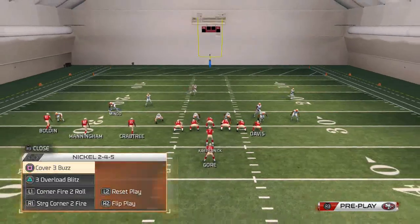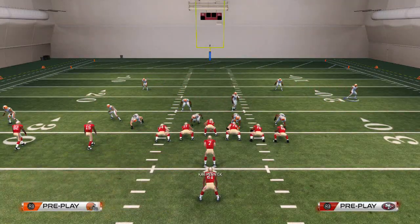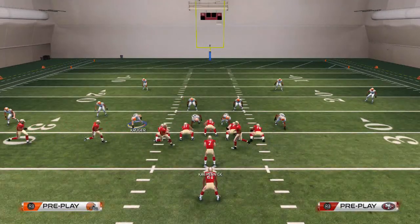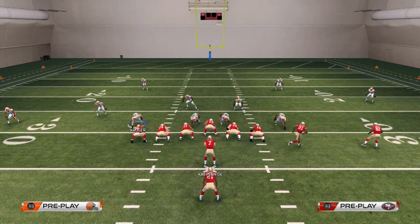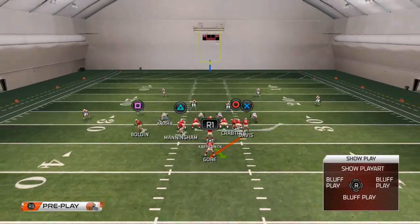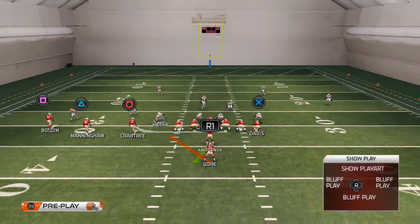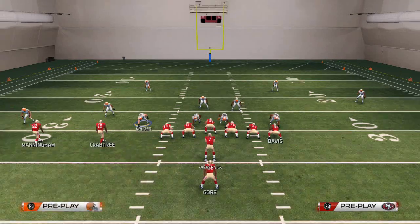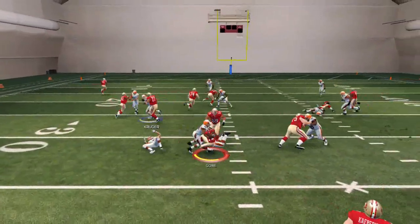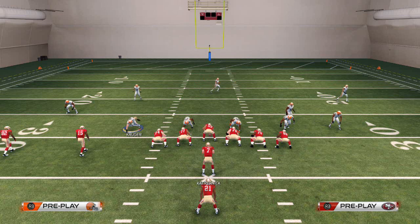If they choose to run the strong power to the left, we want to be using the Corner Fire to Roll blitz. We use the same setup - base the line, pinch the defensive line, and crash the line down. You want to run the blitz to the side they're typically going to run to, which is typically the un-base-aligned side. If they flip it, do a butt-tap playmaker to the left side. Pinch the defensive line, crash it down, pass commit, and we should have a pretty stout run defense off the left edge. You can see we get the left edge contained and meet Frank Gore in the backfield.